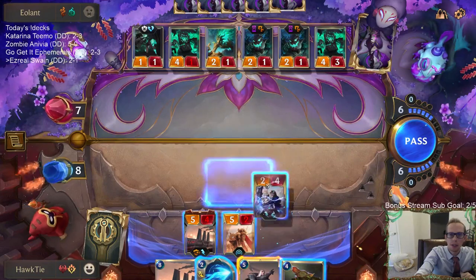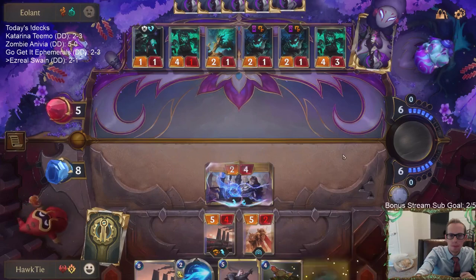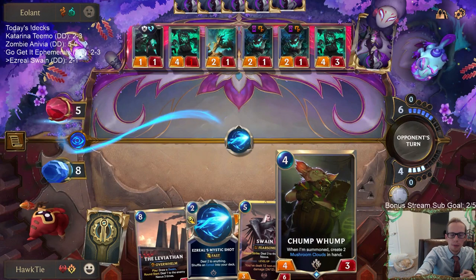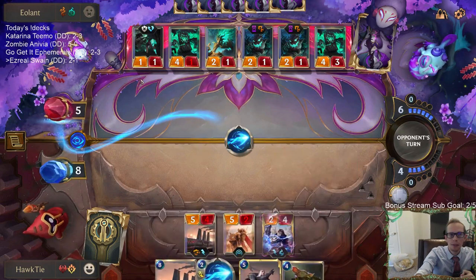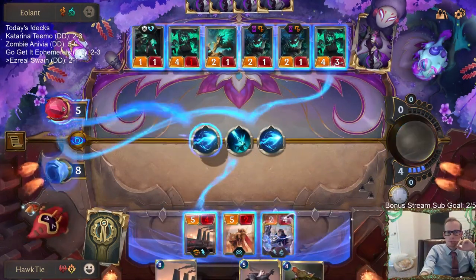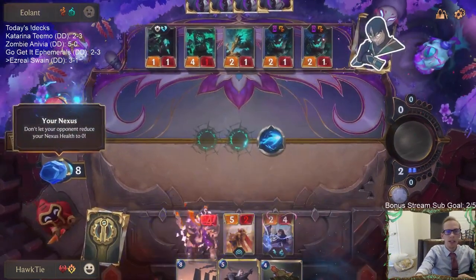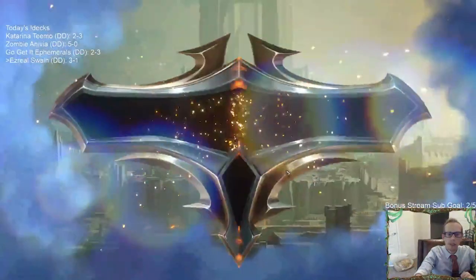We'll put them down to two. I'm thinking about just going Chump Wump and getting the two Mushroom Clouds - it's either that or Mystic Shot. I kind of think I'd just go Chump Wump because they have to kill me during combat. Well, that's just lethal! Okay, 3 and 1. Defeated the Undying deck twice - this time they did not draw the Undying. The card that won us that game was Tri-Beam Improbulator.